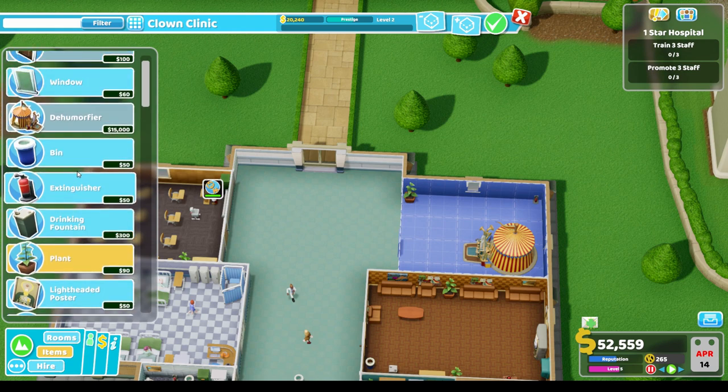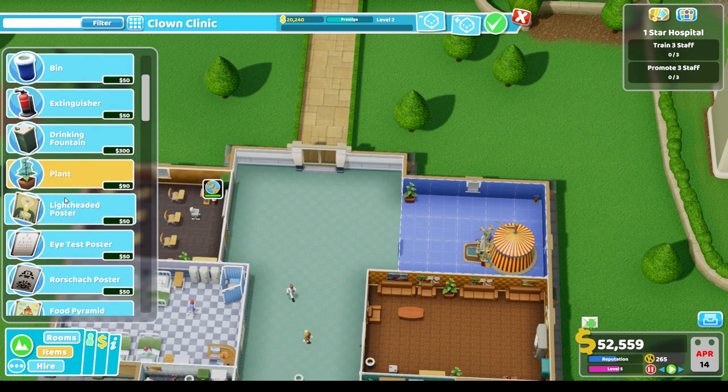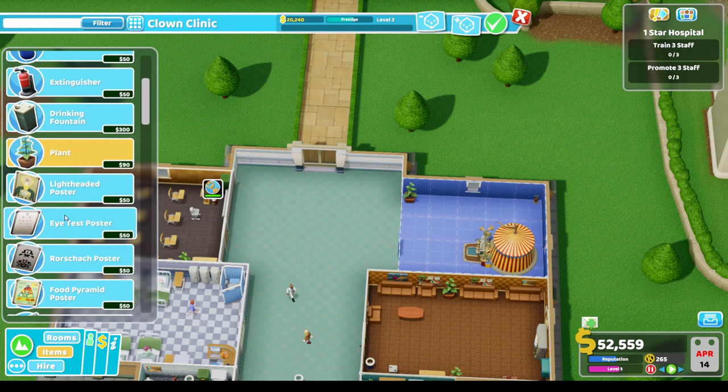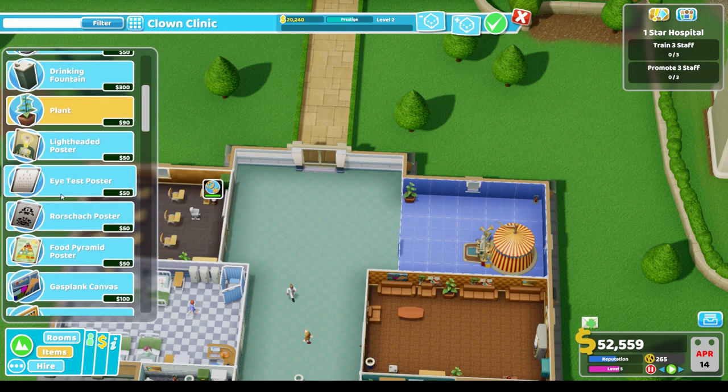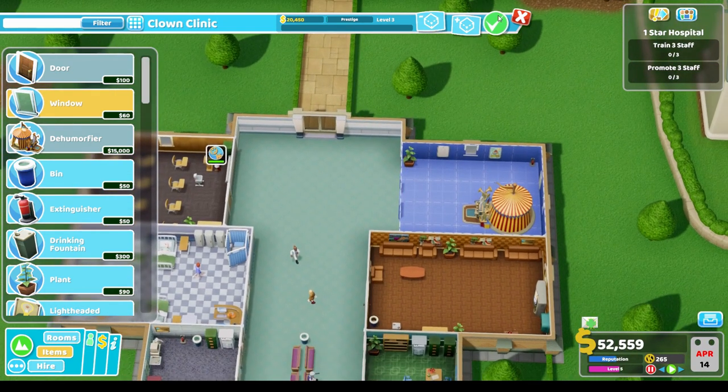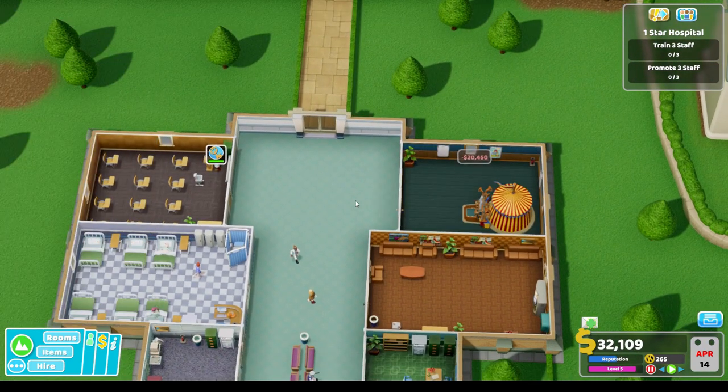Plop that in there at level two - definitely grabbing that. We can't fit much else in there but we'll add a plant and some eye test decorations. Prestige level three - that's good enough. We'll add a window on this side too. Our hospital is pretty full on now.